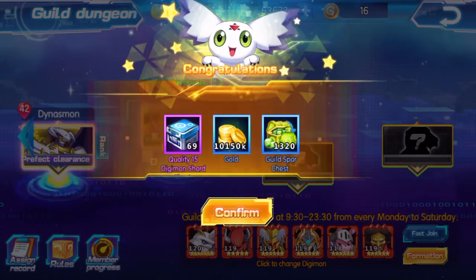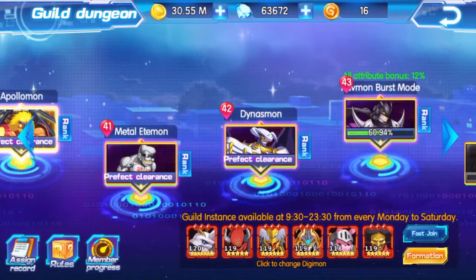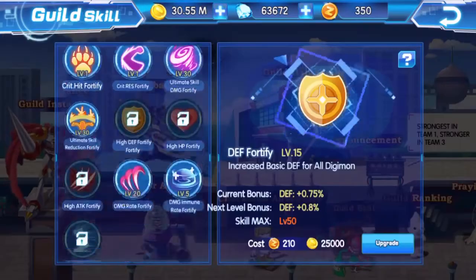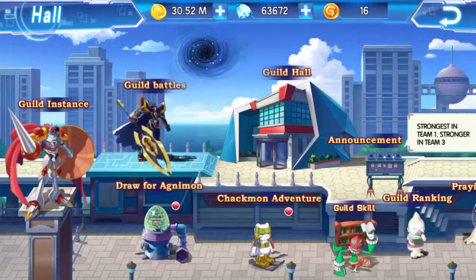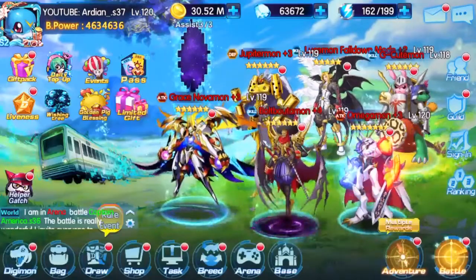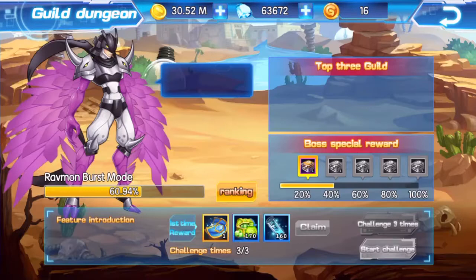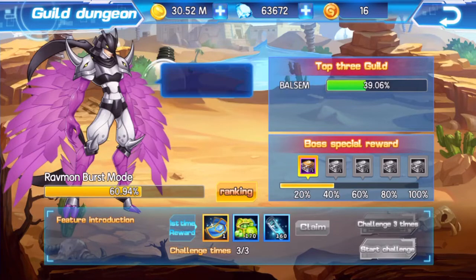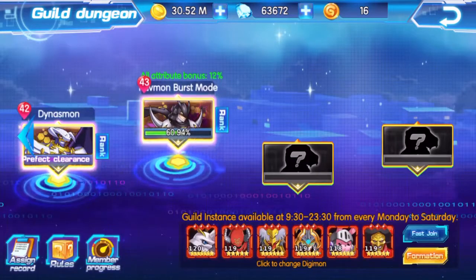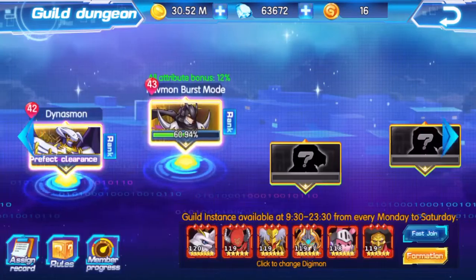10 million gold and a lot of spars — very very nice. Now this new guild skill, let's upgrade this. Guild dungeon should be available again on Saturday, so we're going to be able to challenge three times later on. Unfortunately it's not available on Sunday, so if you guys don't do it today, make sure you claim all your rewards otherwise you're going to miss them.